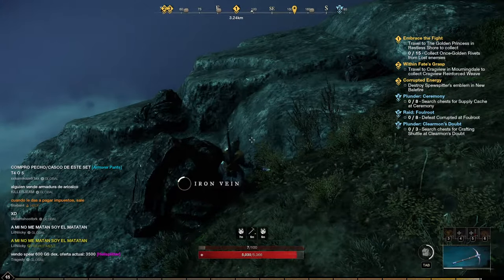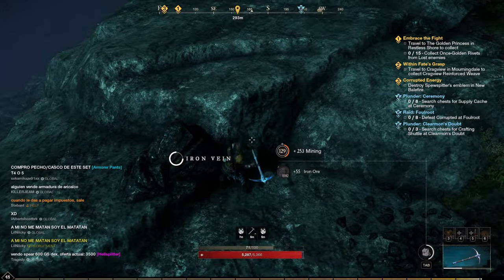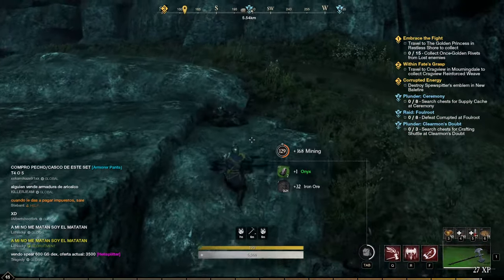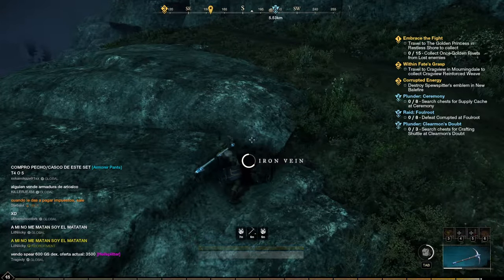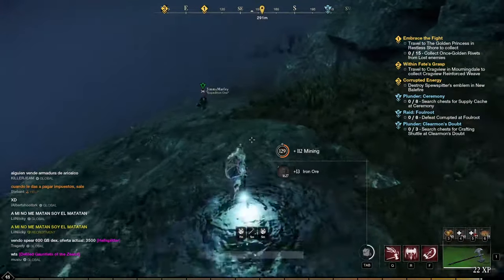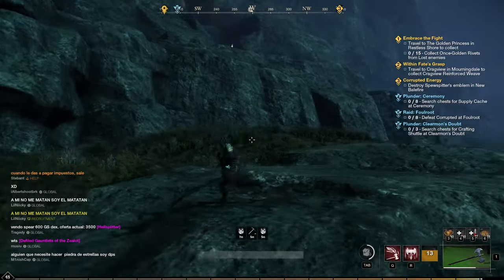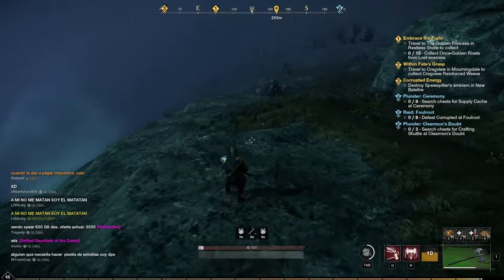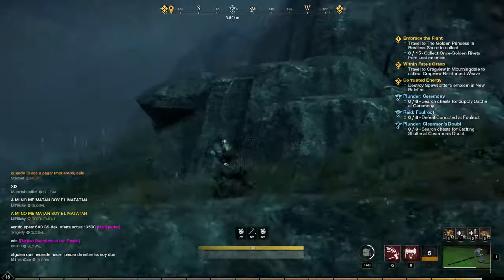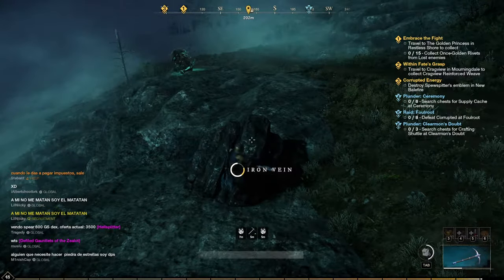Mine the big one first. 55 iron ore — that's actually very nice, you rarely see that amount from a big node. Onyx and other materials are nice bonuses too. Normally I'd go back on top and mine the rest, but I'll just take this one now and then go back for the shock spires. You can also kill the birds for more mining experience — there's a nest over there as well.